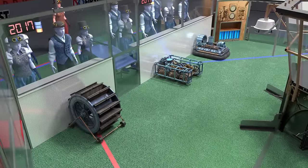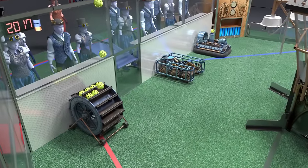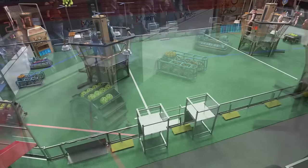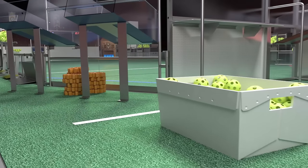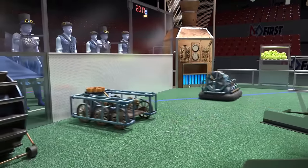Matches begin with robots touching their alliance station wall. Teams may preload up to ten fuel elements and one gear on each robot. Fuel is available in hoppers placed around the perimeter of the field. Additional fuel and gears are available at the alliance loading station.